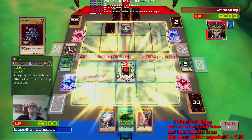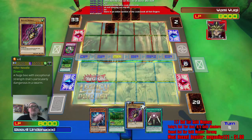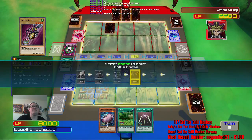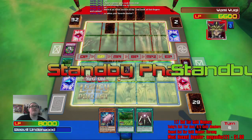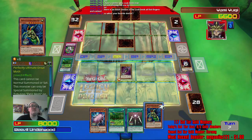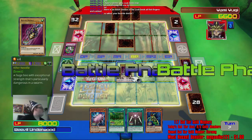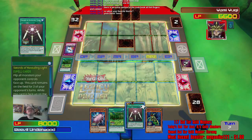Oh shit, he's got Beaver Warrior. Why does he keep thinking that's a good trade? He just used Spellbinding Circle — he just wasted that. I'm not gonna use that yet — I'm gonna wait on the Swords of Revealing Light. Favorite doctor? Probably David Tennant. I just like him as an actor, really. Perfectly Ultimate Great Moth — what the fuck? By tributing Petite Moth on the sixth turn. Wait even longer — sounds like a deal. There's the fucking Mirror Force I was waiting for. At least that's out of the way.